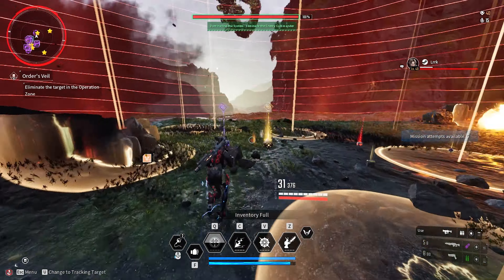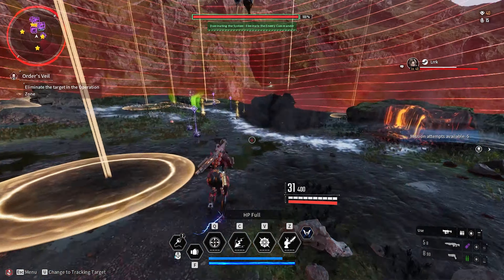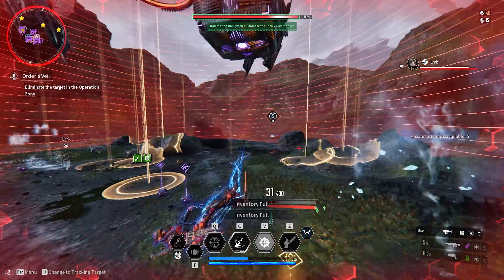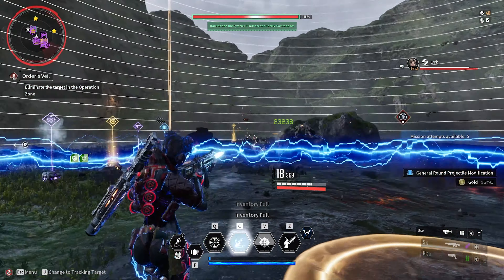So far I've only got drops from two of them — they all can drop it, it's just random which two. There's the first two, and then the last one spawns, but I didn't get anything from the last one this run. Just keep running around using an AOE character and killing the bosses when they spawn.